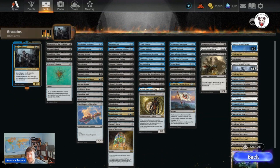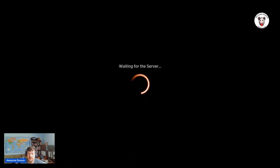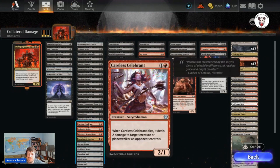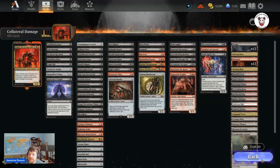Let's look at the Collateral Damage deck. This deck is Judith the Scourge Diva, which gives other creatures you control plus one, plus zero. Whenever a non-token creature you control dies, Judith deals one damage to any target. This deck is all about having creatures go to the graveyard and doing extra points of damage, with lots of removal such as Lightning Strike all the way up to Black Sun's Twilight, and cards that reward you for killing creatures, such as Sir Conrad the Grim.